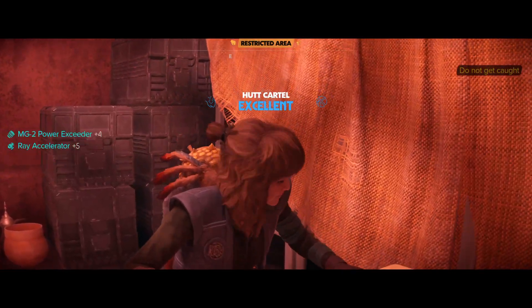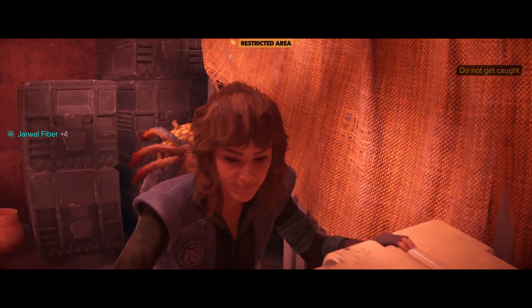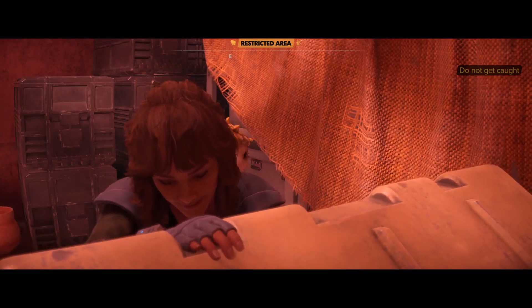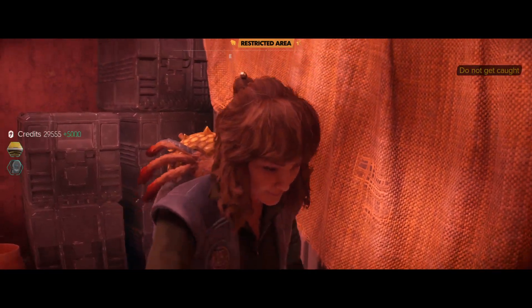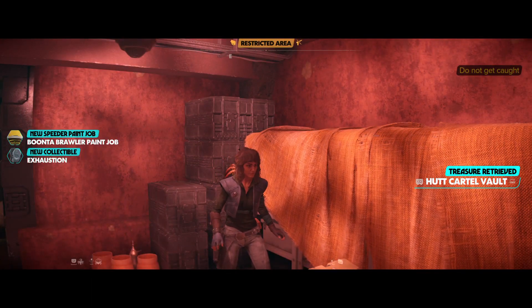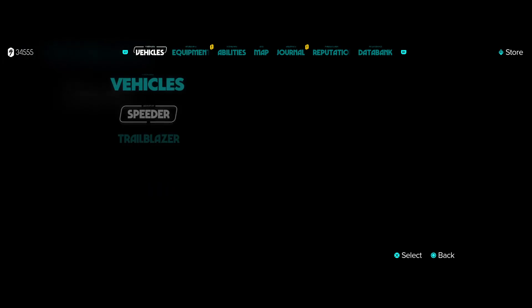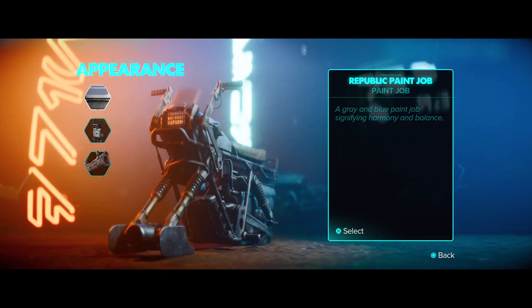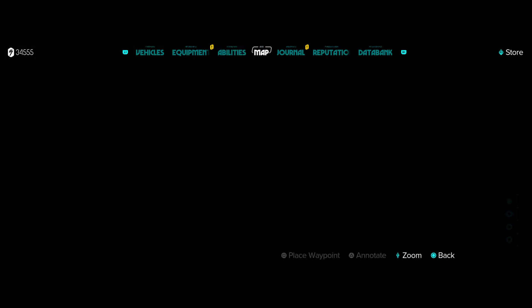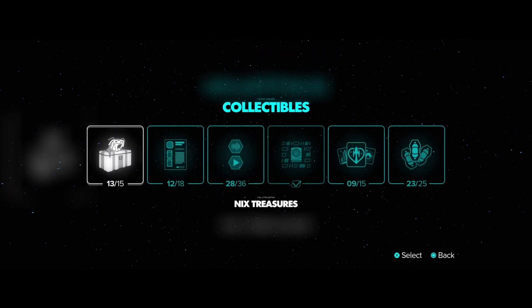So we're getting 5,000 credits usually. Look at this — 5,000 credits, along with the Boonta Brawler paint job. This is bright yellow.